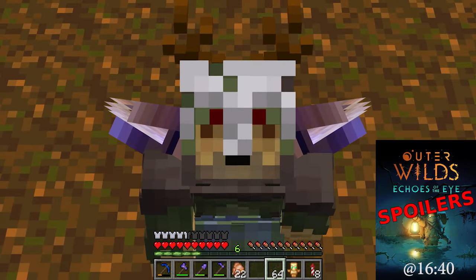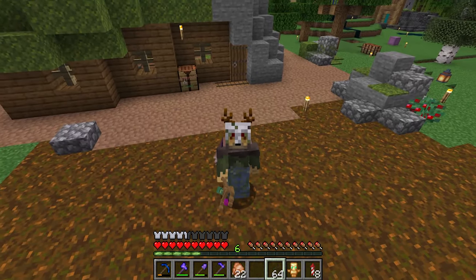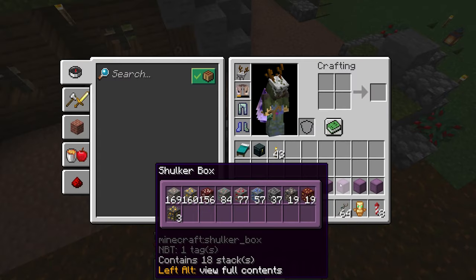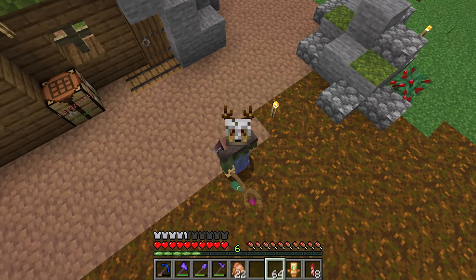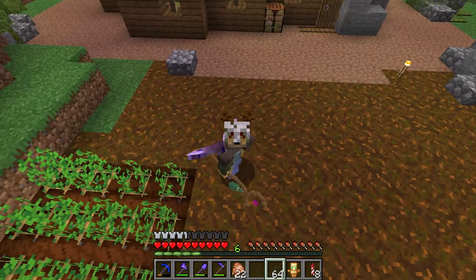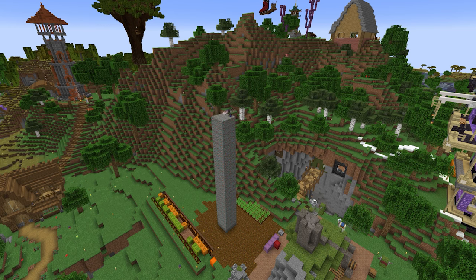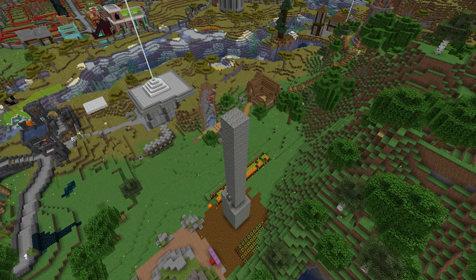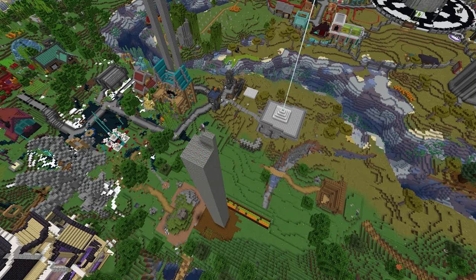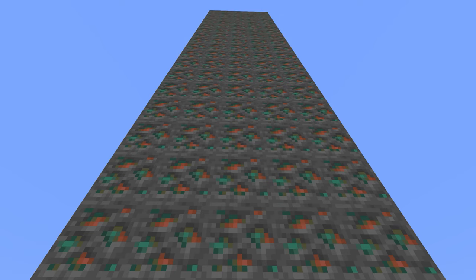Welcome everybody to another Minecraft episode on the Project Hydra server. My name is Fandoman, and it is a pleasure to have you all aboard. Today, I am going to finally do something that I've been putting off for many many episodes. I have in my inventory four shulker boxes full of ore that I've yet to fortune up and see how many resources that actually yields me. So I'm going to make a giant tower and mine it all down and see what I get, and maybe repair some tools in the process.